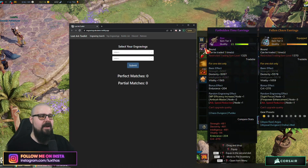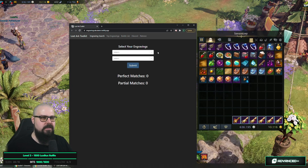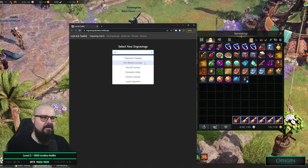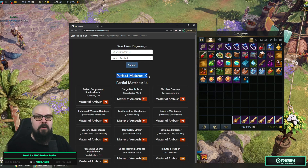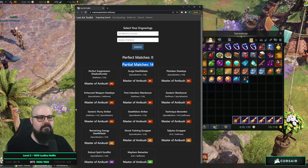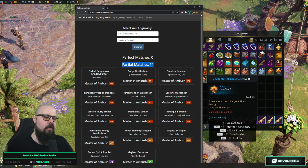I'll mouse over all the items I got from my run today. This one is MP Efficiency Increase and Ambush Master with endurance. I already know this isn't that great. So we enter MP Efficiency and Ambush Master — submit — and as you can see it has zero perfect match, but it has some partial match.